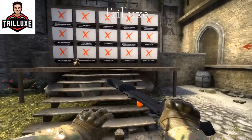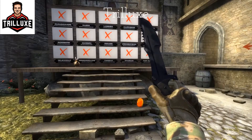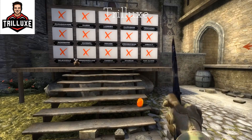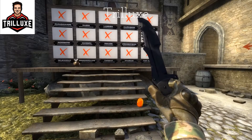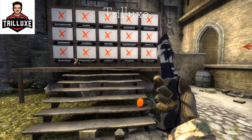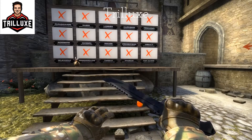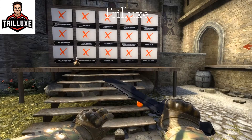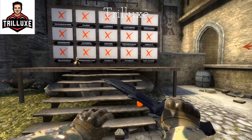Hey guys, it's Trill again and welcome to this year's Easter event on Cobblestone. Your goal is to collect all 15 eggs that I decided to hide on this map by pressing your use key on the keyboard. Upon finding one, you will hear an audio clip from a well-known member of the CSGO community and the cover plate on the scoreboard in front of you will pop out so you can easily keep track of which eggs you already found. A little tip: I might have added and removed some stuff on this map that you wouldn't find on the original Cobblestone to make it a bit harder. Hope you have some fun and happy Easter egg hunting!